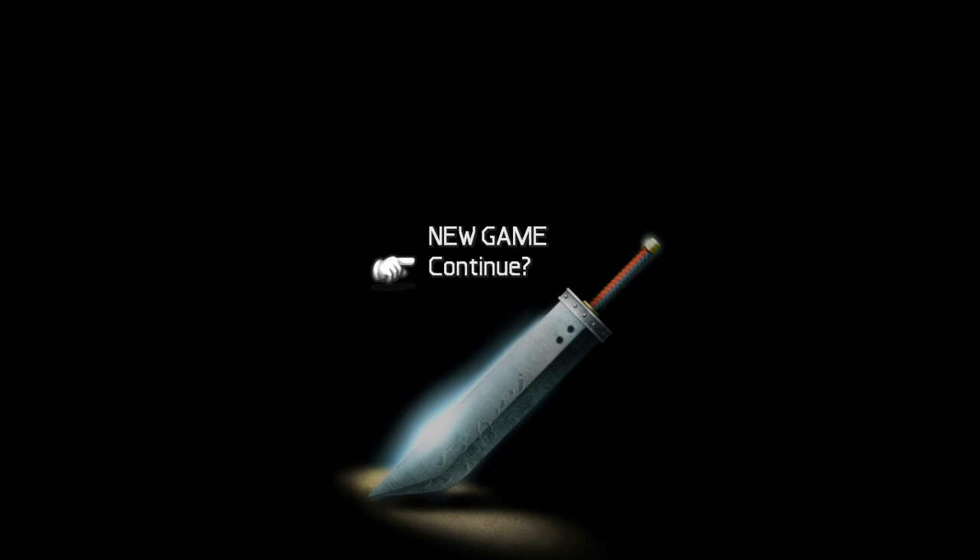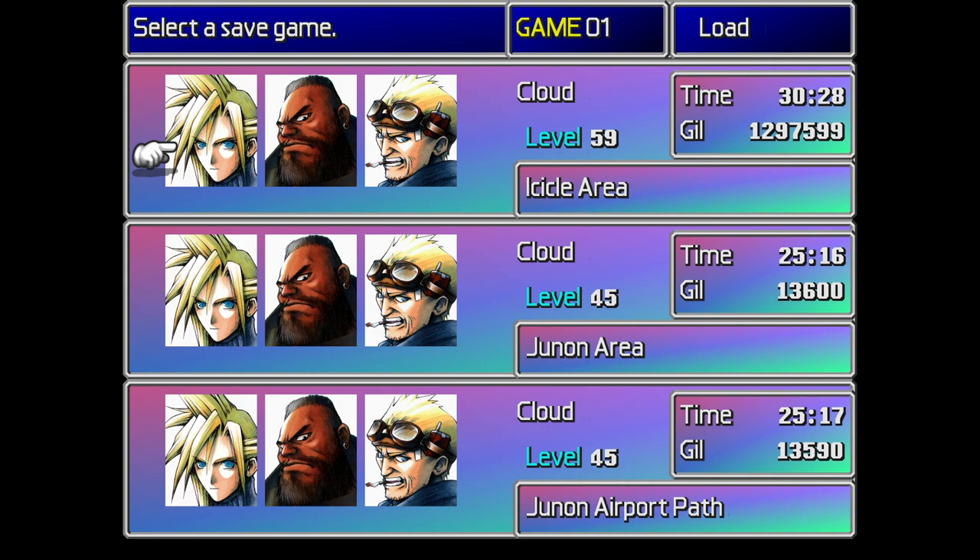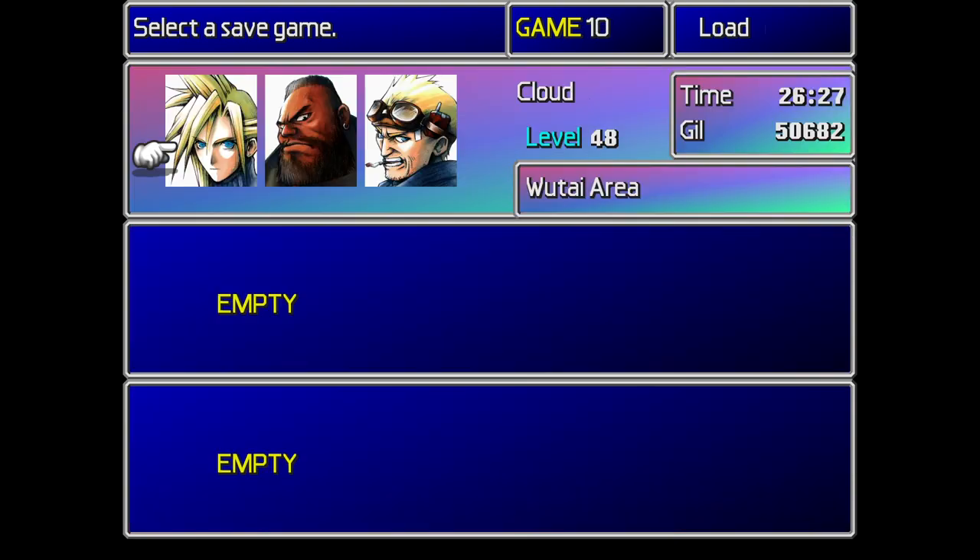At Lucretia's cave, we learned a bit more about Vincent's past. We also went back to Nibelheim to see the aftermath of what happened there with Zach and Cloud, so we basically got the full picture of what actually happened. And then I think we went to Wutai, because we picked up the Leviathan Scales.